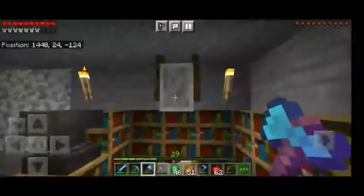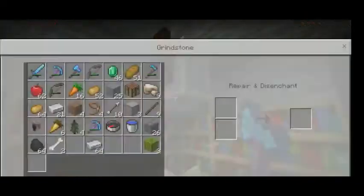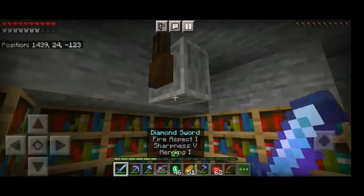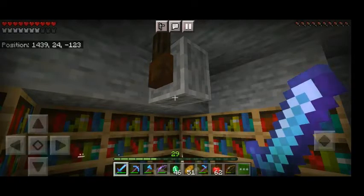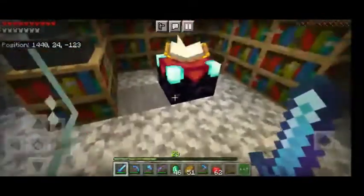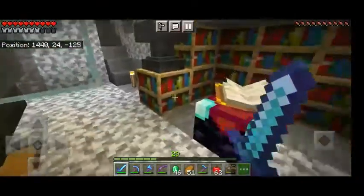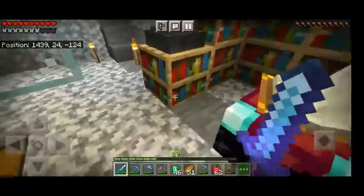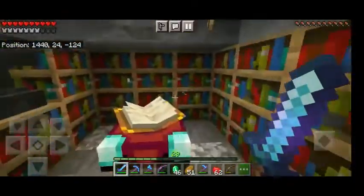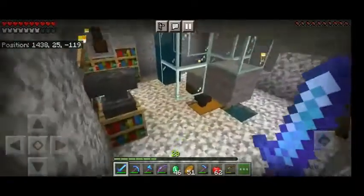Aqua affinity, prot four, mending — prot four I have a villager for, so that's easy to get. Here's the grindstone, which is the most important part. I grindstone all of my stuff — the axe, sword, pickaxes, all of the armor — and then enchant it with the help of my trusty villagers over there in the village, which is very close to my spawn.